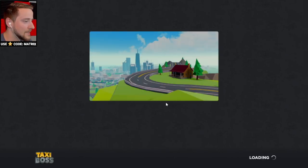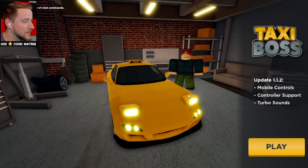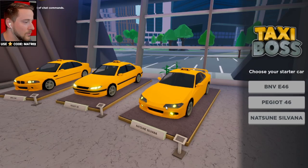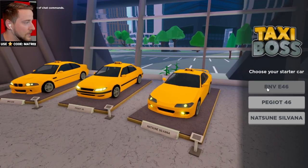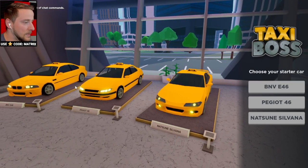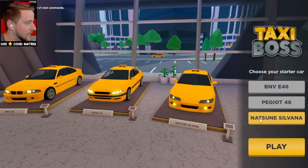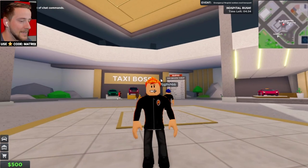This game looks sick. I like the art style already — it looks very bright, everything is kind of low poly. Should be something a lot of people can play. It says mobile controls and controller support, which is pretty cool. Let's pick our starter car. We've got three choices: an E46 BMW, a Peugeot, and a Nissan Silvia. I gotta go with the Silvia — it looks super cool.